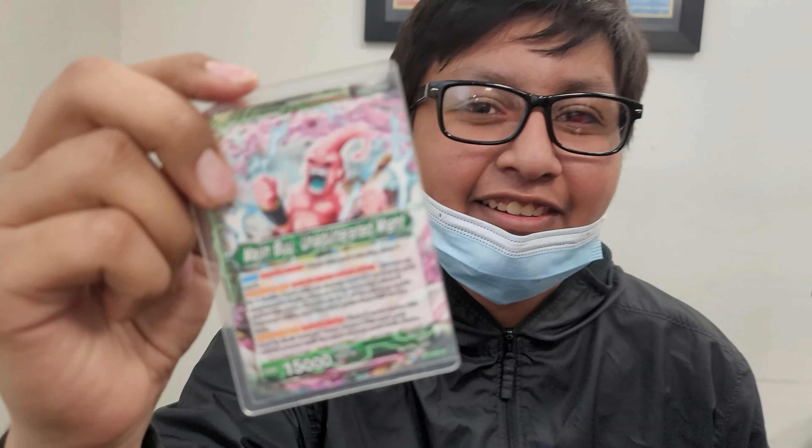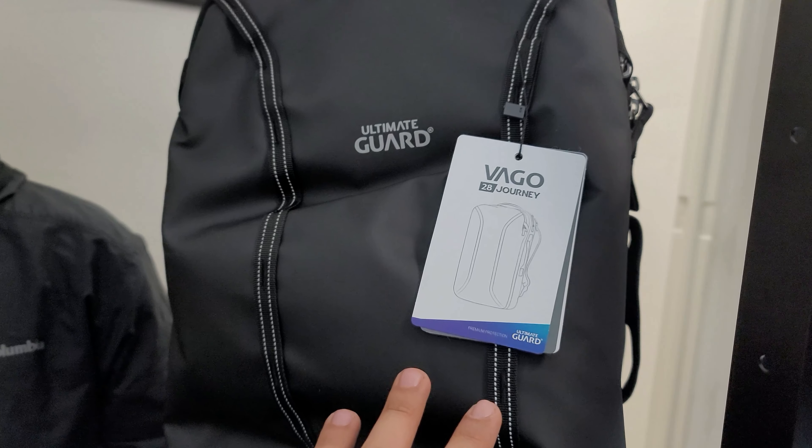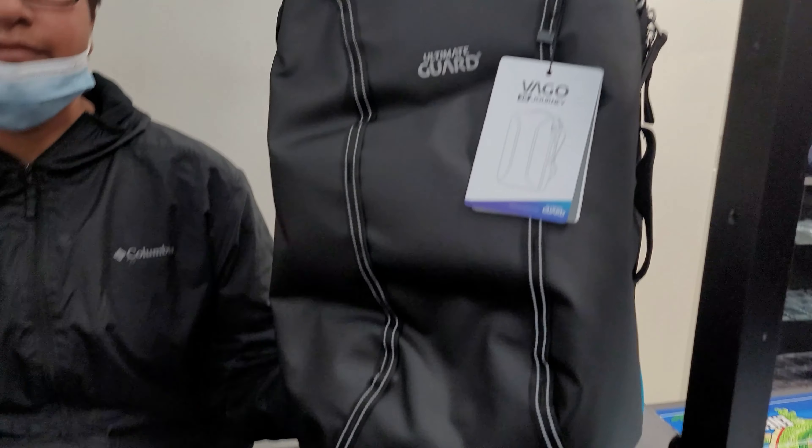We got first place! Super Daniel, you got 10th place at Nationals and today you got first place with Majin Buu. Look at that — Majin Buu! And you won yourself a booster box and the Ultimate Guard bag — the Bagel Journey backpack. Perfect man, perfect day. So show off what you are playing.